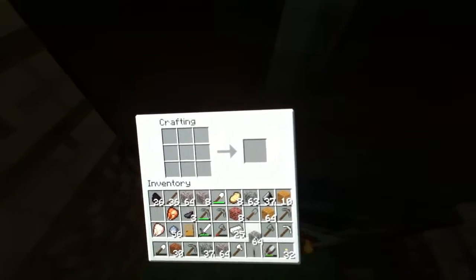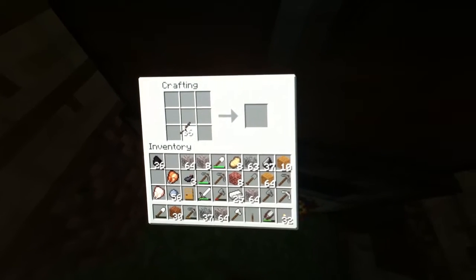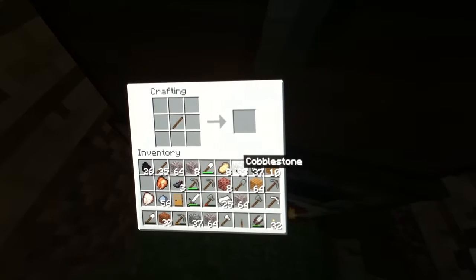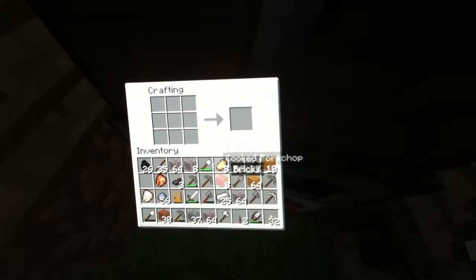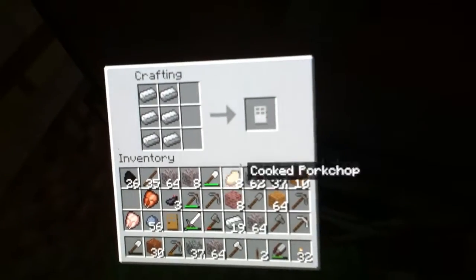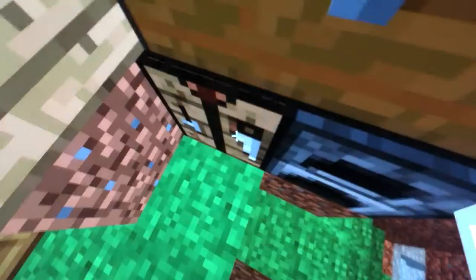You get a lever. I'm going to make two levers — sometimes I get the lever wrong. And an iron door. I'm going to make an iron door. You need six iron for it. I know I'm running out of space, so I'm just going to clear some room.